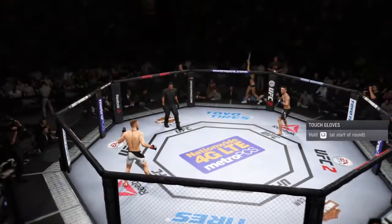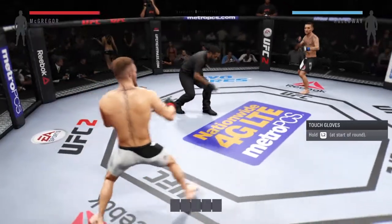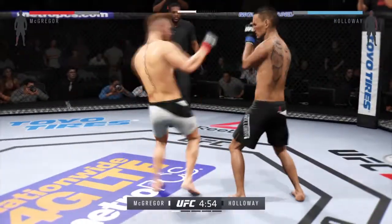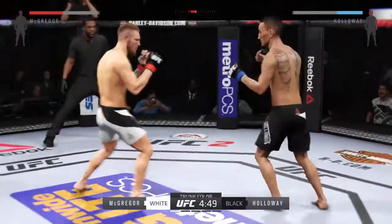For this, our main event: Conor McGregor versus Max Holloway. And here we go. The featherweight title is on the line — a title fight scheduled for five five-minute rounds. Black trunks for Holloway, white trunks for the champion.